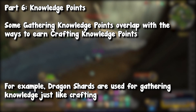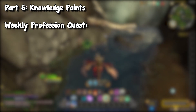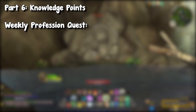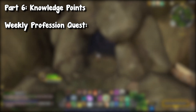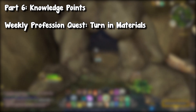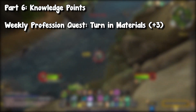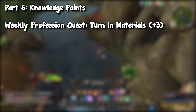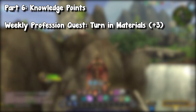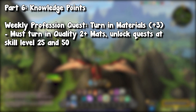Up first, we have our weekly profession quest. You will go to Valdrakon each week on your gatherer, at your specific profession trainer — the herbalist trainer if you're an herbalist, etc. — and you will be able to pick up a weekly quest. Most of the time this is going to be a turn-in quest for materials, so it might be a handful of draconium ore if you're a miner. Once you turn it in, you're going to gain plus three knowledge. A huge thing to note: you have to turn in at least quality 2 materials. If you are a miner at a low level and only gathering quality 1, that is not going to be usable towards those quests. Keep in mind, you must be level 25 in order to unlock the first version of this quest.